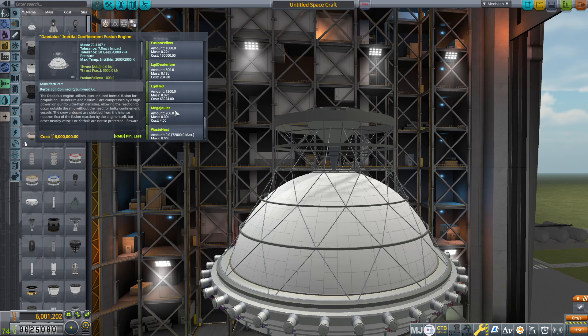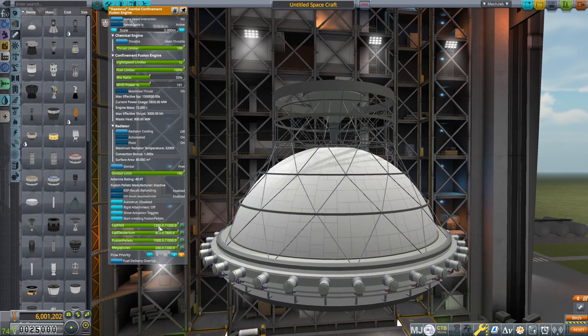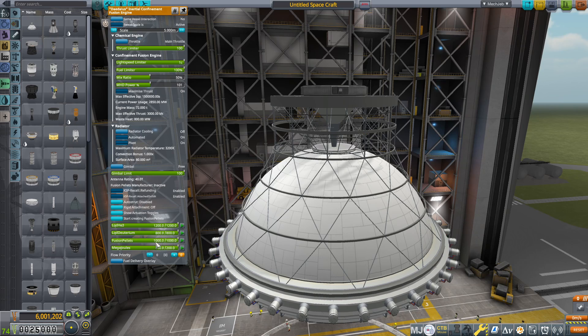The actual dish itself doubles as a transmitter — 40 terameters, I believe. That's real far; you can communicate pretty much anywhere in the system with that. The actual stats for the engine itself: 3,000 kilonewtons, 1.5 million specific impulse. As we right-click on the engine itself, we'll see it has fuel storage for fusion pellets, which are what this engine actually uses — and it can also create new fusion pellets.